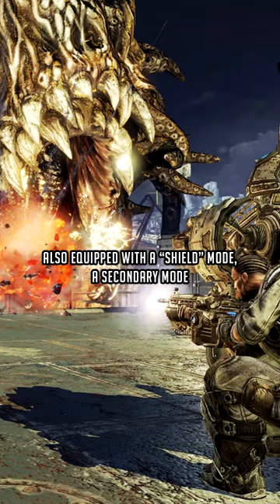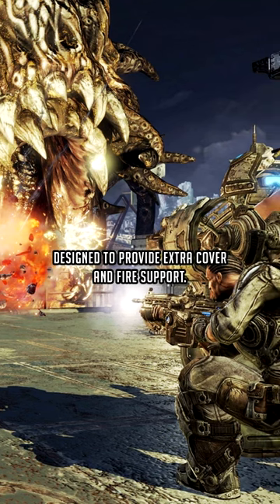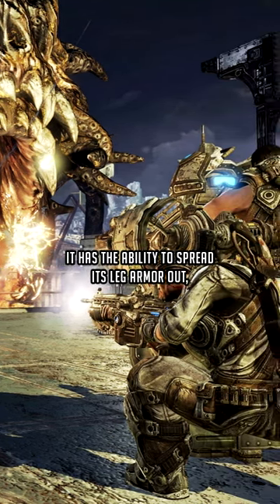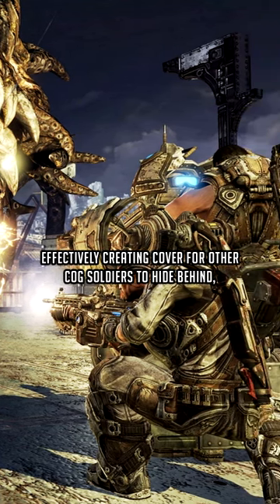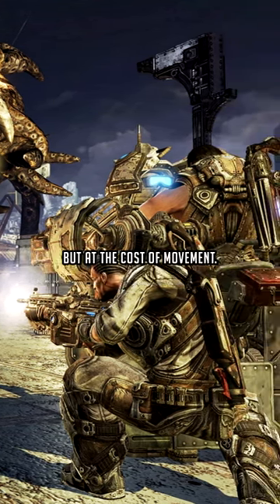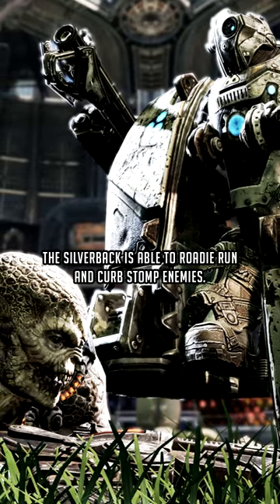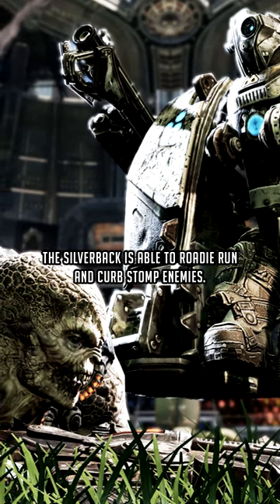Also equipped with a shield mode — a secondary mode designed to provide extra cover and fire support. It has the ability to spread its leg armor out, effectively creating cover for other COG soldiers to hide behind, but at the cost of movement. While in use, the Silverback is able to roadie run and curb stomp enemies.